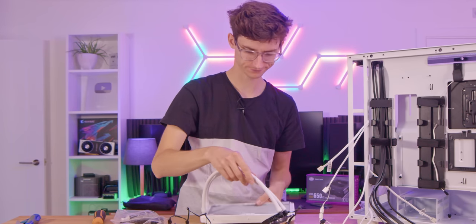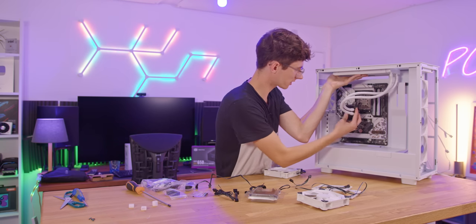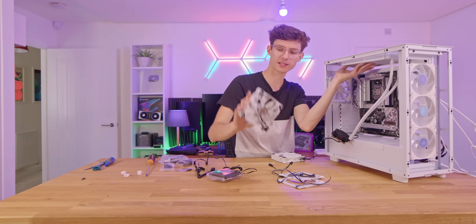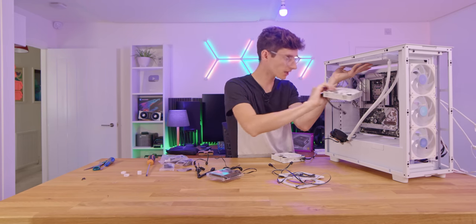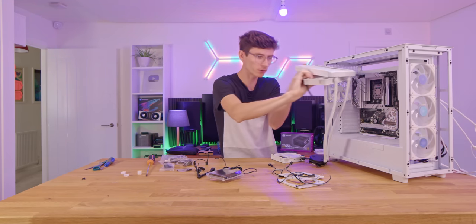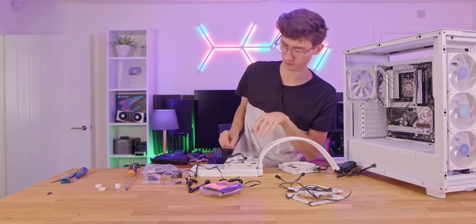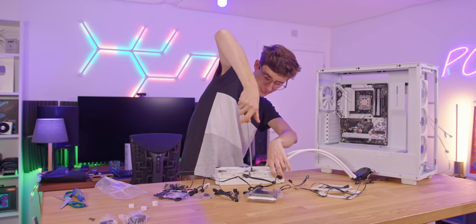I'd always recommend doing a little test mount before deciding where your fans go. The radiator is going at the top as an exhaust, with the pump head on top of the CPU. Make sure the fans are blowing upwards and facing the back end of the PC, then screw them into place.